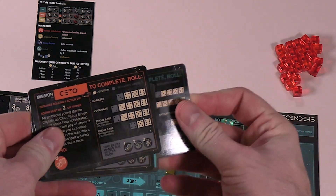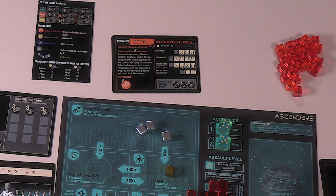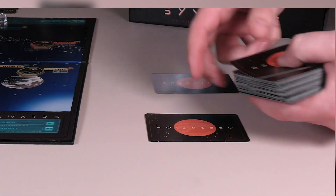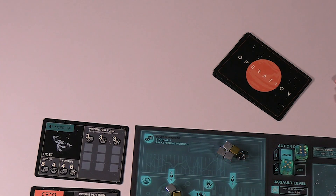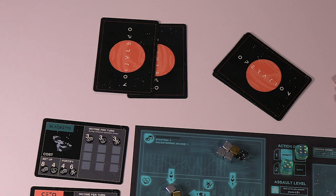This section of the tutorial provides a deep dive into mission cards, one of the key ways for players to generate resources throughout the game. Mission cards are one of two types of cards in the operation card deck — sleepers are the other type, but we'll cover those in another video. As a reminder, players start the game with four operation cards, and each round during the resource collection phase, players will draw at least two new operation cards, and sometimes more depending on whether or not they've used all their action dice.